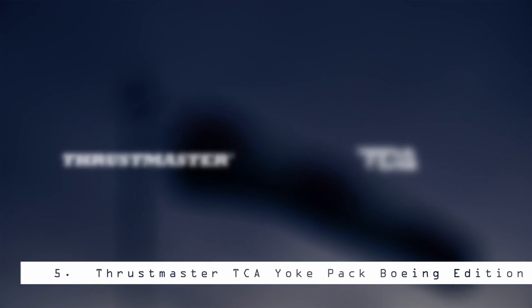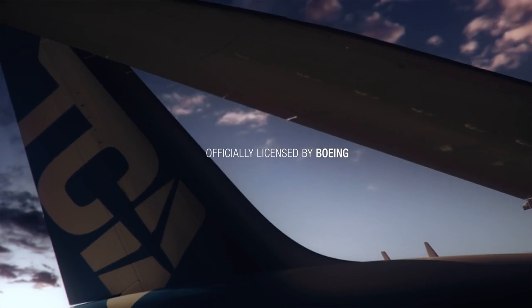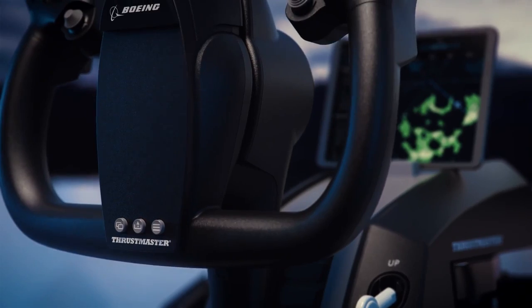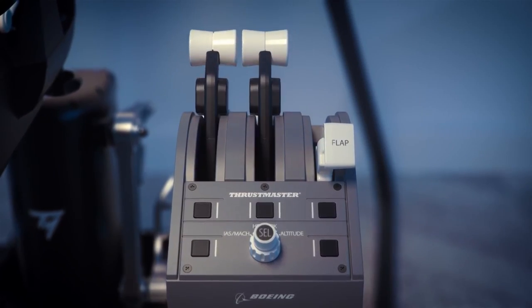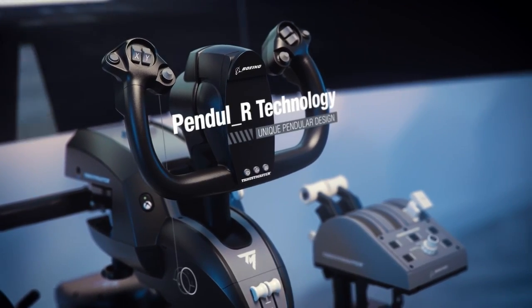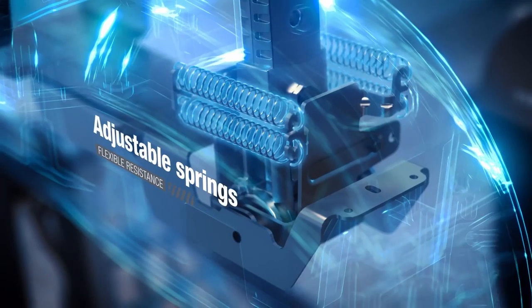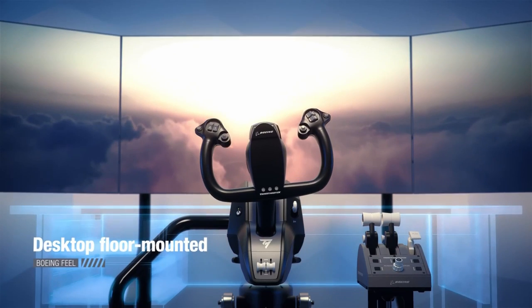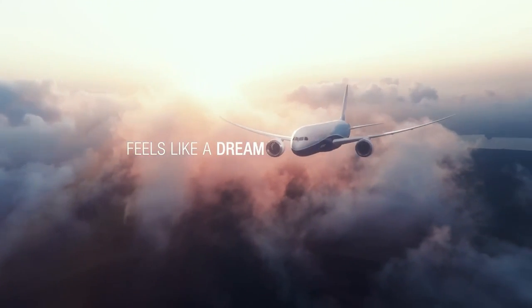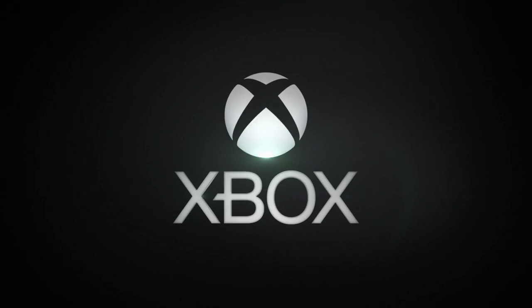Number 5: Thrustmaster TCA Yoke Pack Boeing Edition. While officially Boeing licensed, the Thrustmaster Boeing Edition yoke is not an FAA-certified piece of kit. Touting the same tilting pendular movement you'd expect from a real Boeing aircraft, the yoke swings back and forth intuitively as you pitch up and down. It's a much more pleasant experience compared to the push-pull motion you'd find on the majority of yokes on the market, even at the higher end. That really makes a difference to the immersion — I can almost feel the g-force as I pull back on the control column.